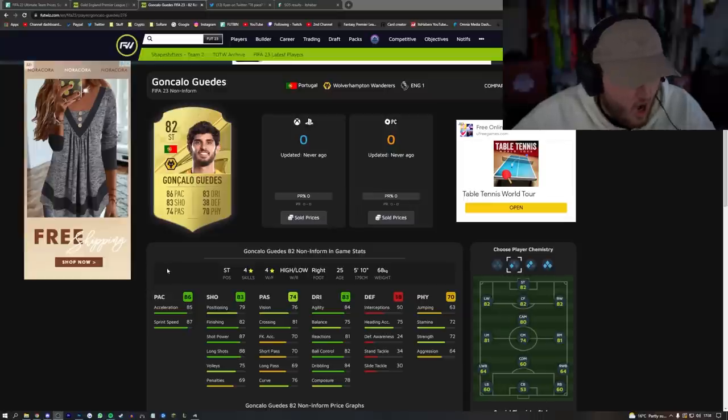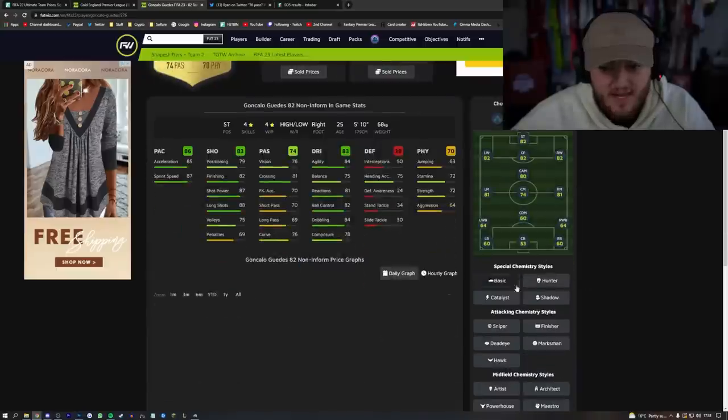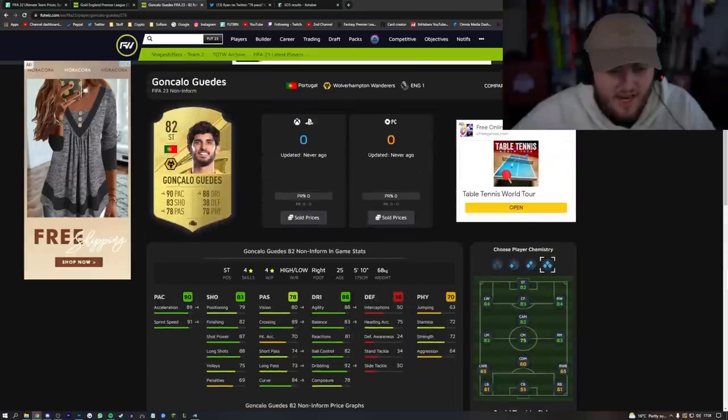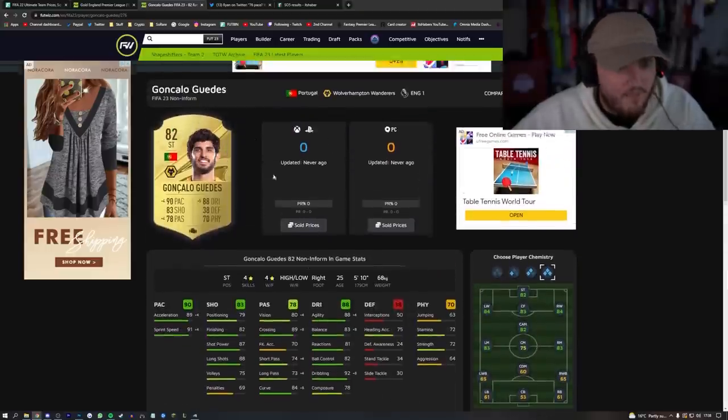He's got his in-games now. Four star, four star, high-low work rates. 82 finishing, 87 shot power. His stamina is not amazing, strength is good. Five foot ten with 84 agility, 75 balance. Even basic on full chemistry is nice, but if you really care about his agility and balance, an engine card improves this card massively.